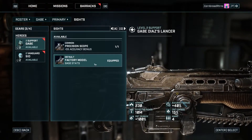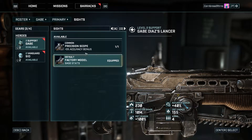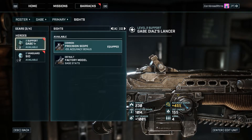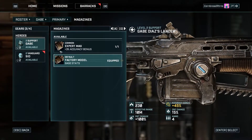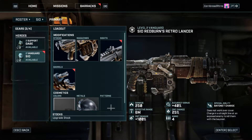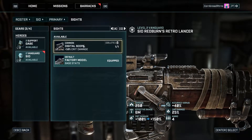We can upgrade the sight — that would give him a plus five accuracy bonus. I like it. And then there are magazines — we've got this expert mag, plus three accuracy bonus, taking his accuracy from 45 to 48. Sid's accuracy bonus is currently being evaluated.